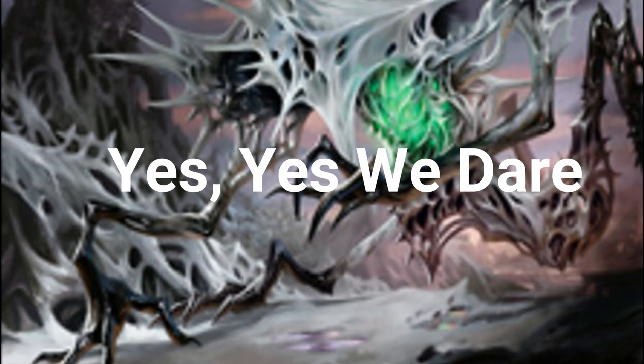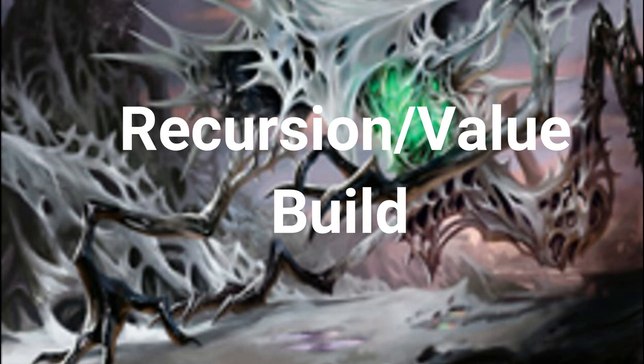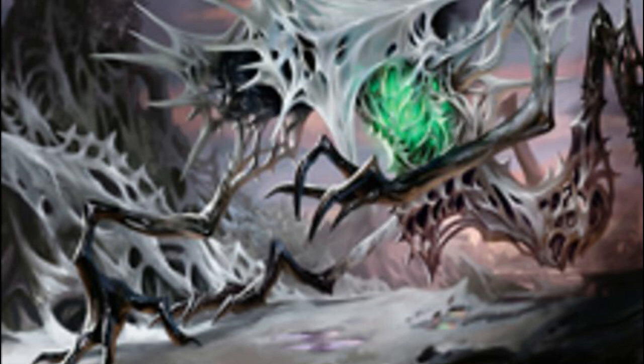I feel like there are a lot of different interesting directions you can take this build, and we're going to be looking at a few different rifts on this commander today. There were three builds in particular that caught my eye. The first is a recursion/value build — we're going to be using enter-the-battlefield effects to recur our creatures, instants, sorceries, and everything in between. We're basically just going to stick a bunch of stuff in the graveyard and blink things to get ETB triggers over and over again.